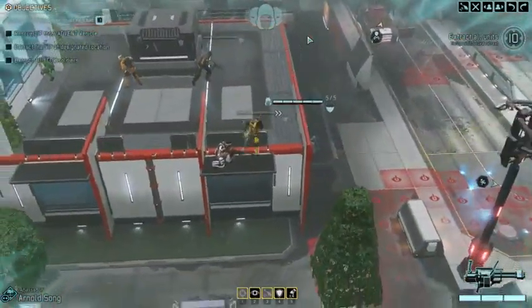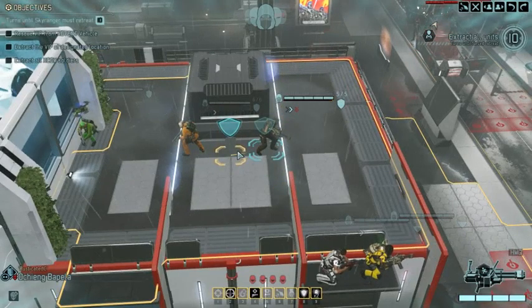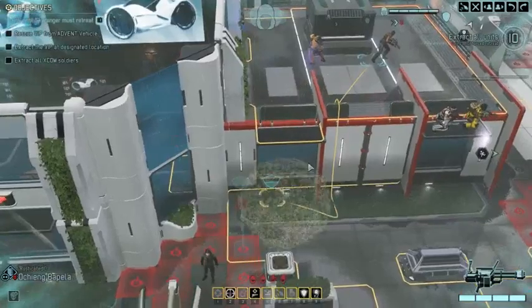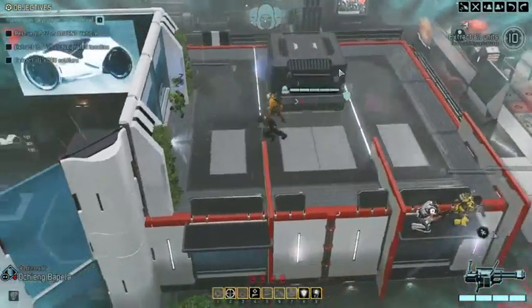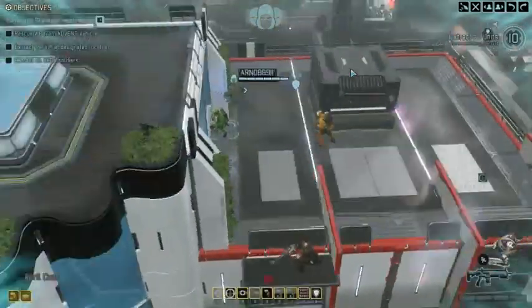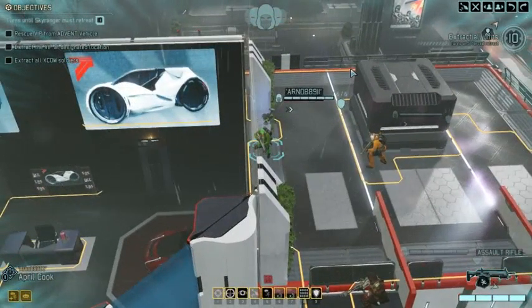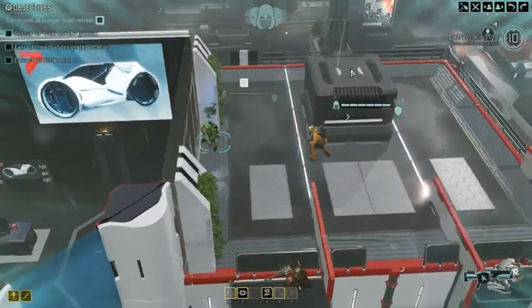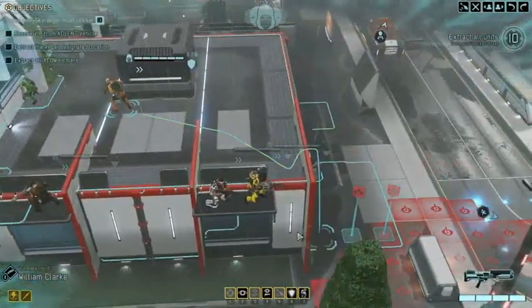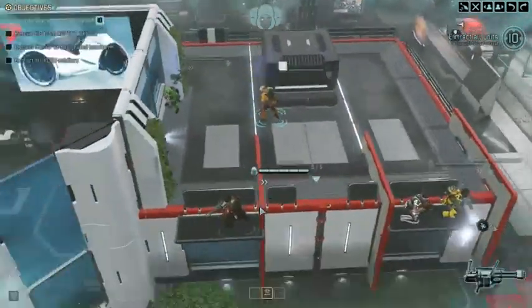Let's just make sure we're going to be in a solid cover position here and here. So even if the guys are now moving on top of the roof, we would still be in a solid position. I want to be at a position where if they're moving up, we're not going to trigger two packs. That's the reason why I'm putting the guys back. We still have all the time in the world. I do have the feeling that they're either coming up here or here.